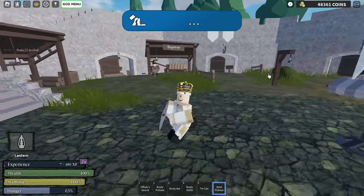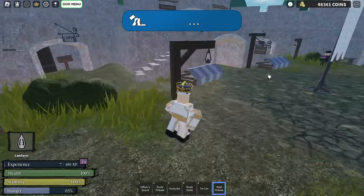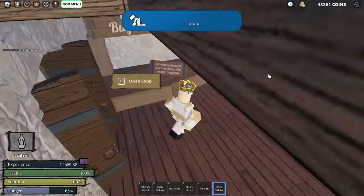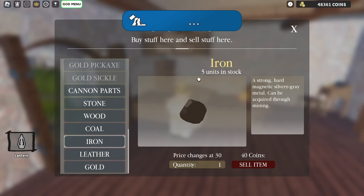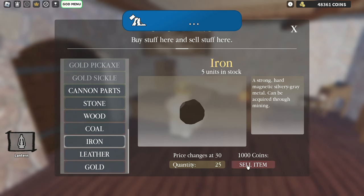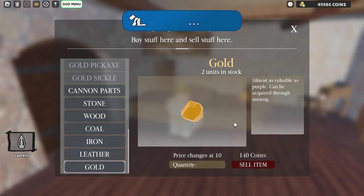Step 5: strategic selling. Now, when it's time to sell, don't just rush to any shop — sell strategically to get the best prices. Here's the real secret to maximizing profits: check the shop's inventory first. For coal and iron, make sure there are less than 30 in the shop, and for gold, it should be less than 10. Just sell that much quantity to bring the shop inventory to 30 for iron and coal, and 10 for gold, so you make the max profit from your mining trip.